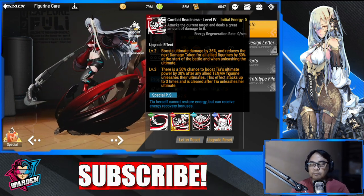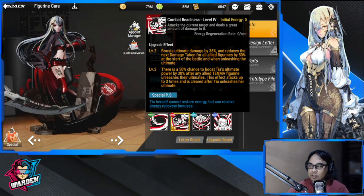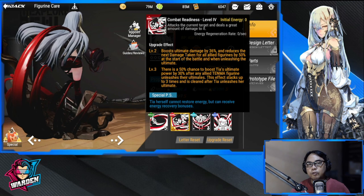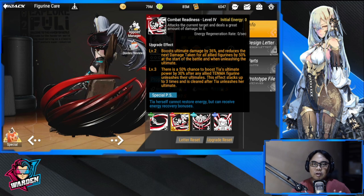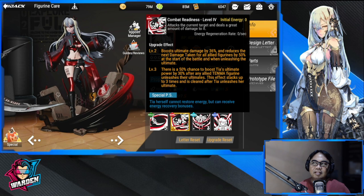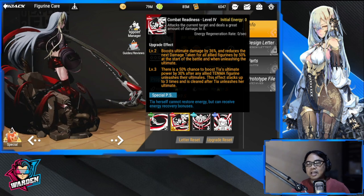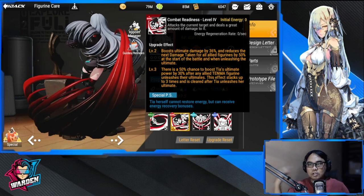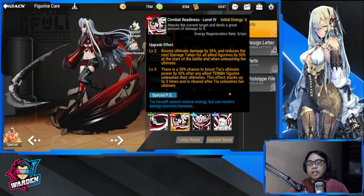Some of you might be wondering why her initial energy is at zero. There's a reason for that — she's going to be generating energy with every ultimate that her teammates do. So if you surround her with teammates that can unleash their ultimates faster, she will generate more energy faster as well. Her ultimate attacks the current target and deals a great amount of damage.